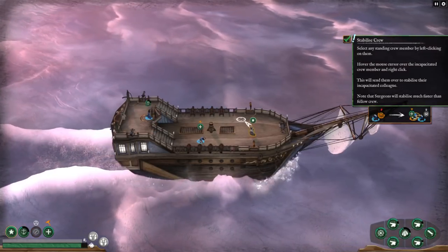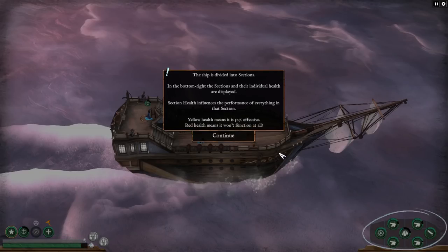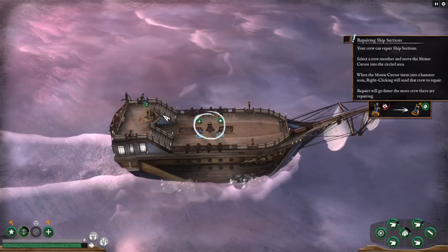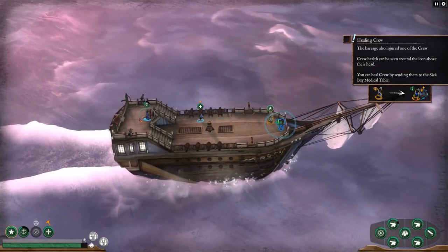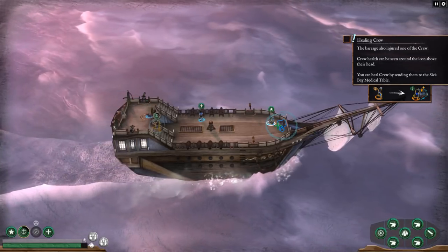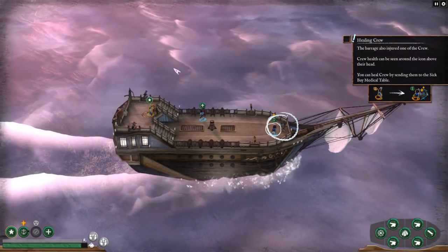The barrage has damaged the ship hull. The bottom left shows the bar that is the hull health — if this bar is empty, the ship will sink. The ship is divided into sections, and the bottom right displays each section and their individual health. Yellow health means 50% effective; red means it won't function at all. So we need to repair the mast. The navigator is currently stable. We need people to fix the cannons as well. The crew can also be healed by sending them to the medical bay.